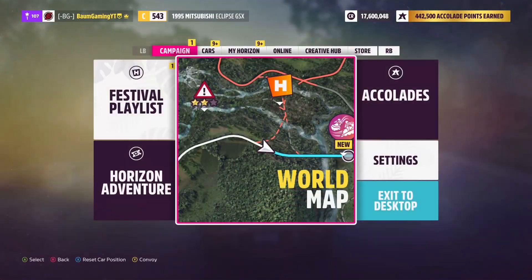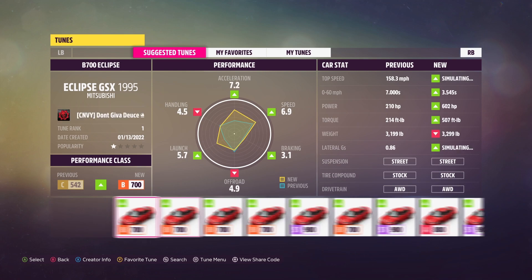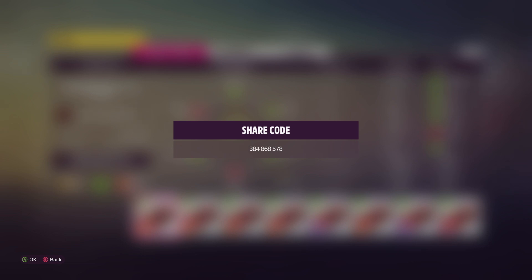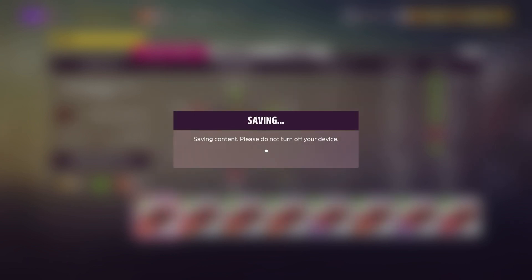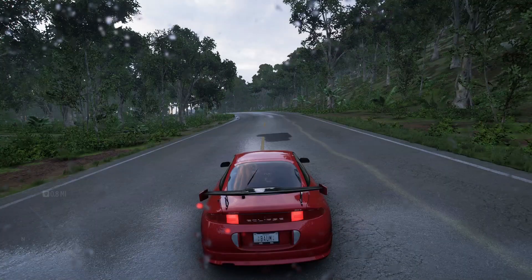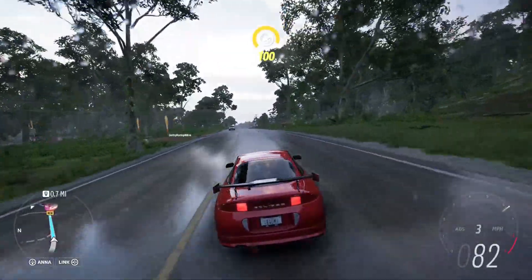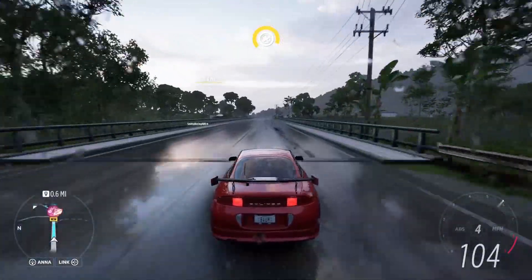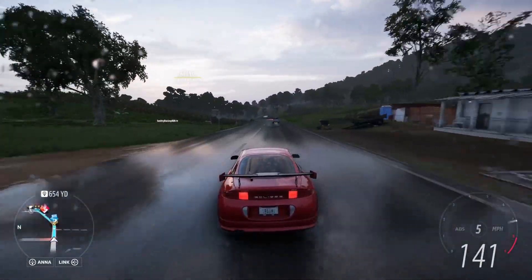We're jumping into the '95 Eclipse and let's see what kind of tune we can get here. We'll do this one from Don't Give a Deuce — the share code for the tune is right here on the screen: 384-868-578. I believe this is a completely stock Eclipse, so it'll cost you almost 40,000 credits. We're getting a wheel spin, so you could potentially get that back. Let's see if this thing can do this jump — we need 767 feet.